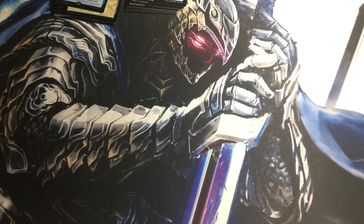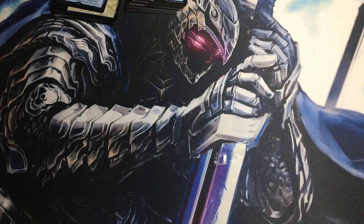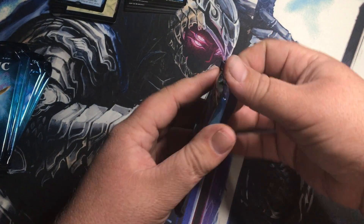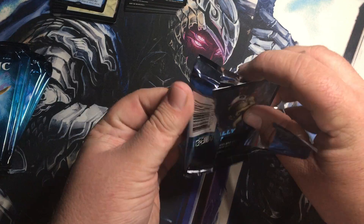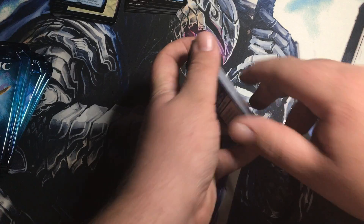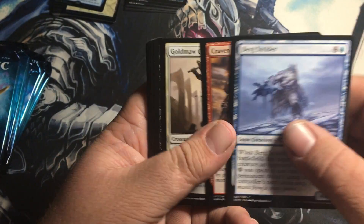We have this beautiful box — it's a smaller box that actually comes out, so that's cool. You could put a deck in there, some dice or something. And now we have the packs — this is where the gold is right here baby. Let's open these puppies and see what we got inside. I really want a Vorinclex — I imagine everyone does. That's the one card I know I want.